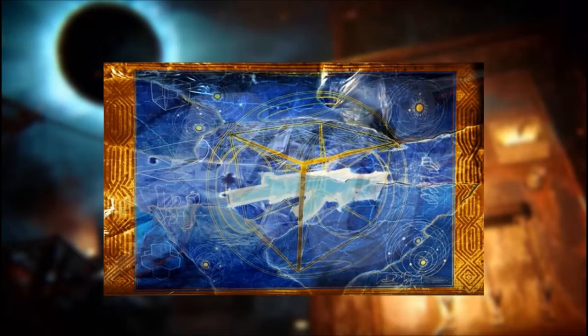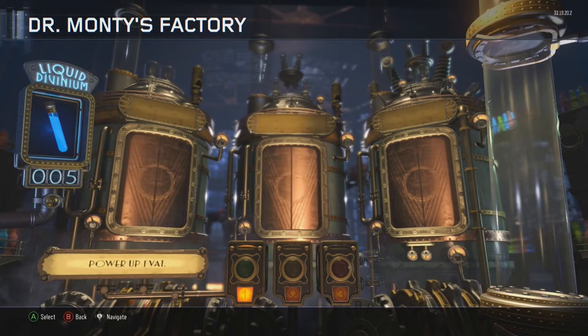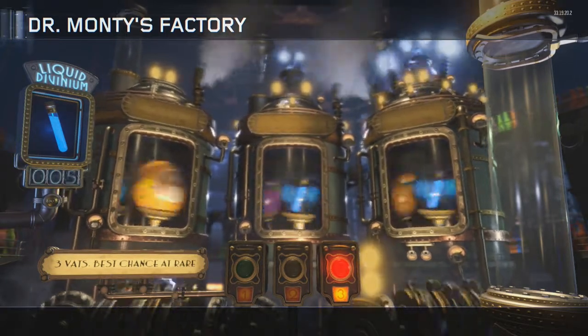But we don't know what it is, so everyone's trying to figure out how this can correlate into a zombie Easter egg on the Giant. I also have some speculation that Dr. Monty made the perks, because when you go to his factory, there are the perks in the background. It's kind of blurred out, but you can easily make them out.